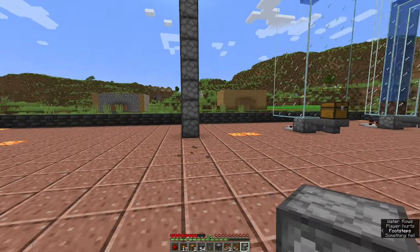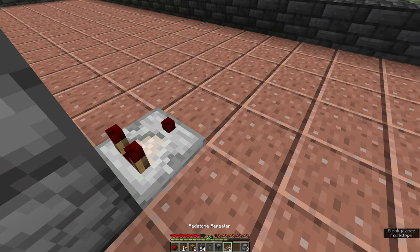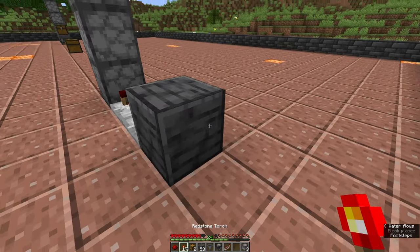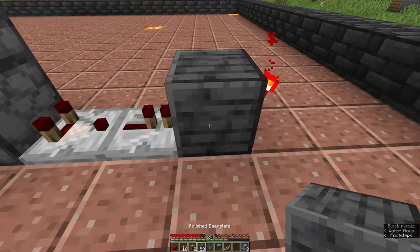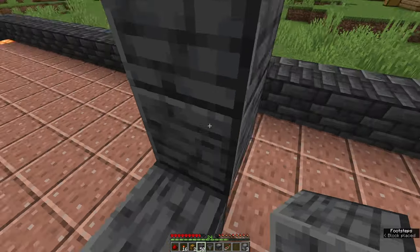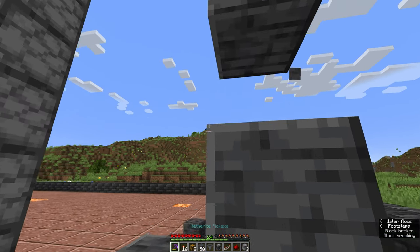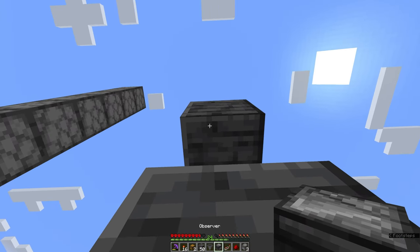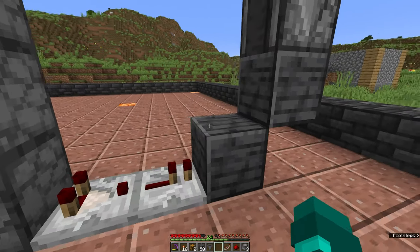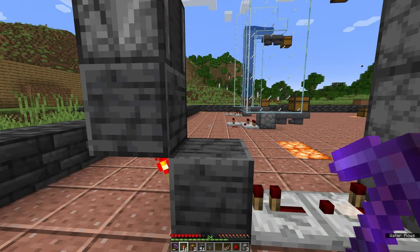From this point the redstone circuitry is going to be a little bit different. We're going to start with the comparator as normal but go straight into a repeater, then into a block, and here we're going to place a redstone torch on this side. Hop up onto this block and place one, two, three blocks like so. Then remove the second block in the middle because we're going to be using an observer, connecting it to the topmost block here so the arrow is pointing downwards into this block. With that done, remove that top block because we don't need it anymore.